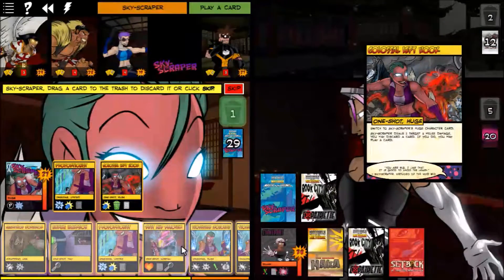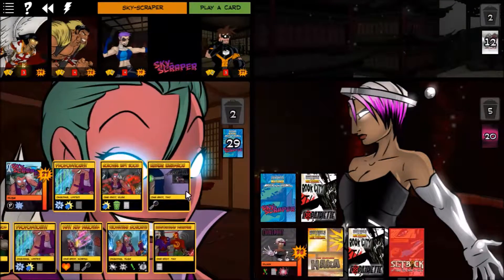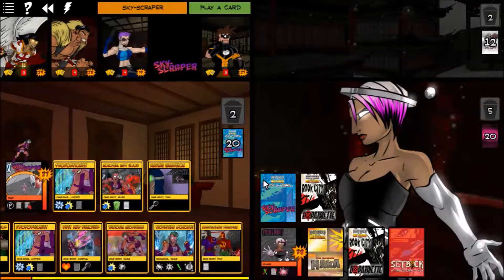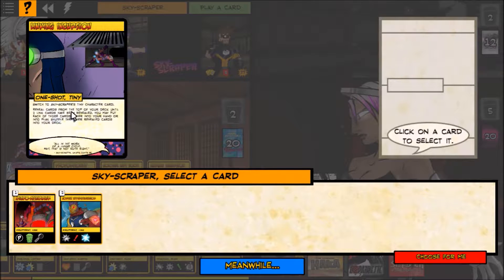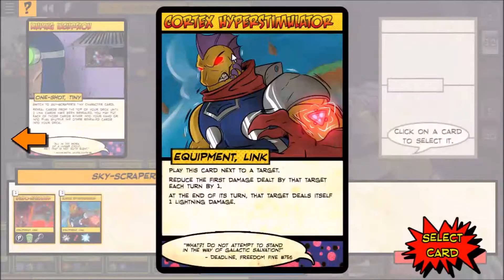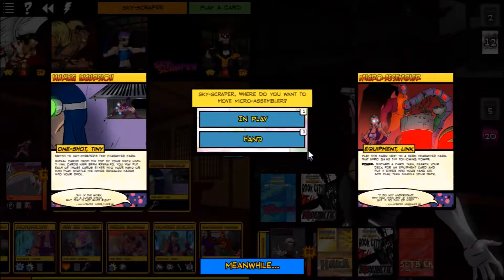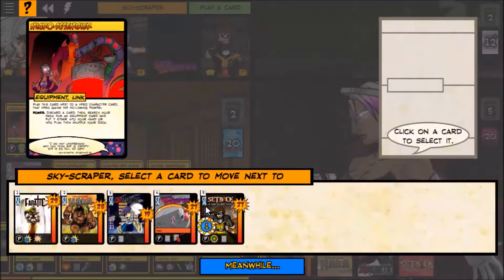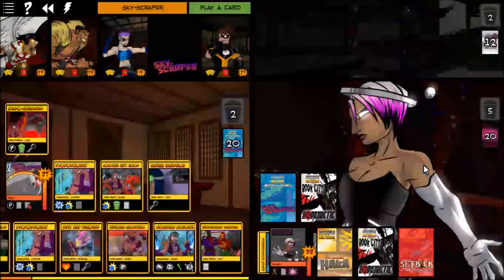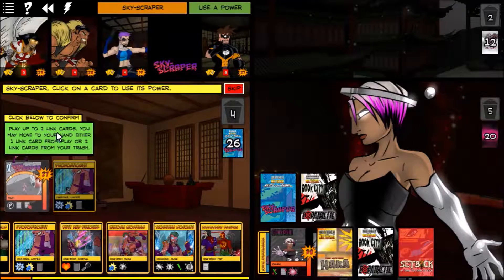I like this card that plays next to a target and reduces their first damage by one each turn — we'll put that in play next to Choke Point. And then play another card next to Expatriate since she needs protection. Then we may play up to two link cards or move one link card from hand or two from trash.